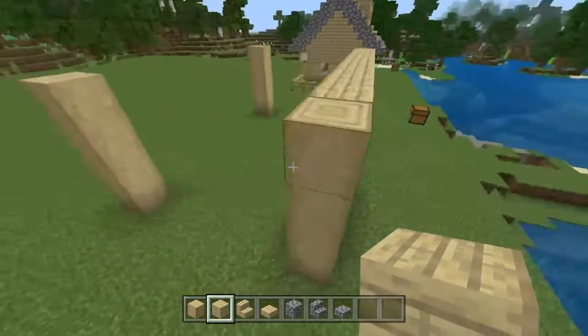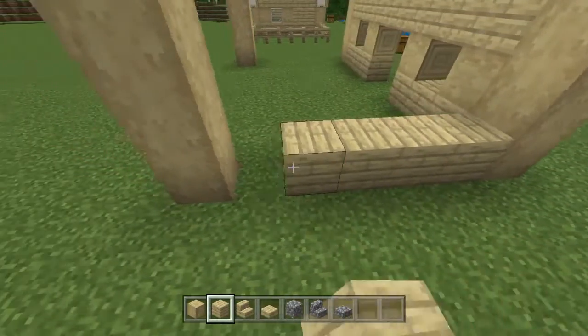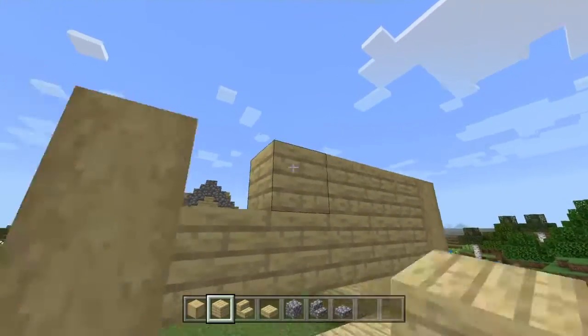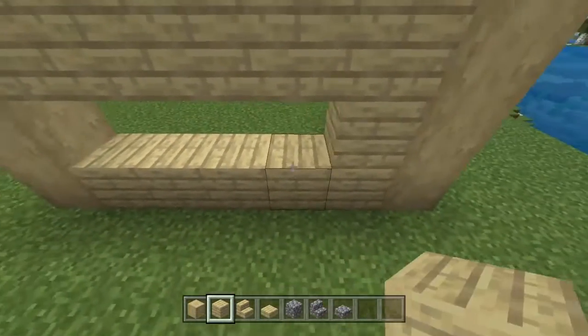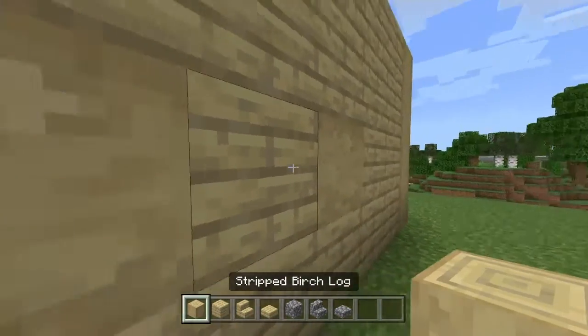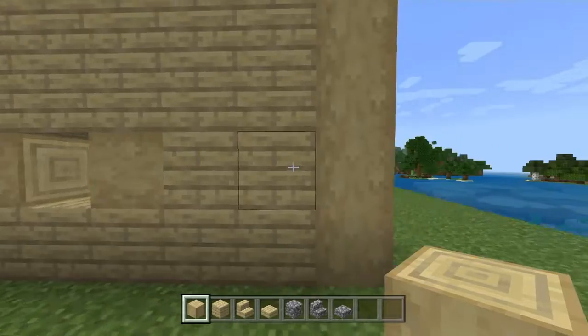Now we're going to come to the side wall and build it. We're going to place a line of birch planks right here, another line right here, and another line right here. Then we're going to come right here and place two to the right. Then place a stripped birch log, a temporary block, and another stripped birch log like that, having them face sideways.